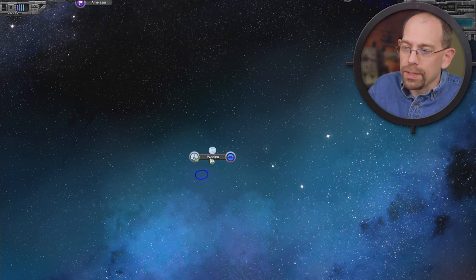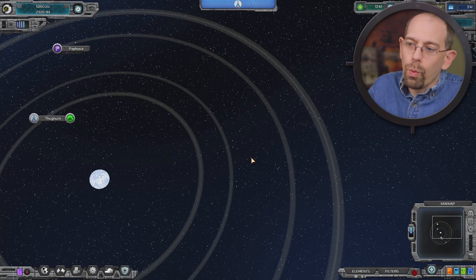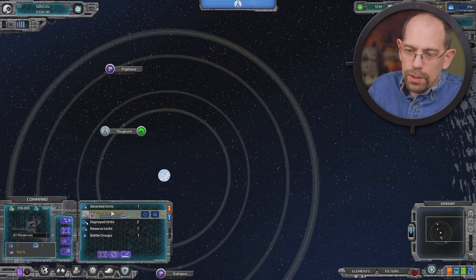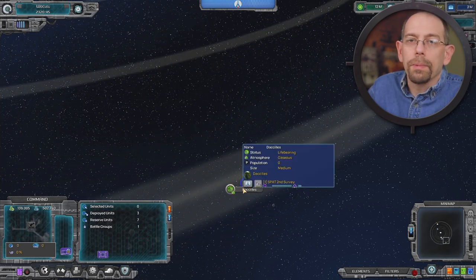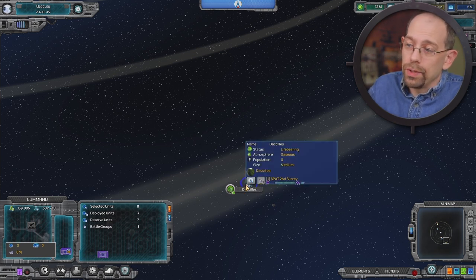...I can double-click onto my system, and pressing number group one will again get me the path line for that unit. You can see it's selected here, and this time I'm simply going to right-click on this planet over here. Now my ship is back in the system, immediately arriving at that planet. It's explored the system — I can see that it's life-bearing. The atmosphere issues — we've mentioned this on the forums — there aren't any limits based on atmosphere yet; we're still developing that system.